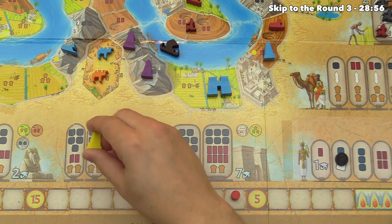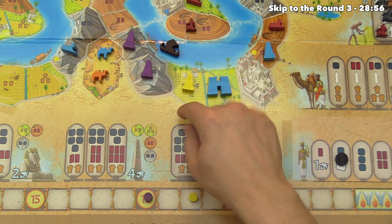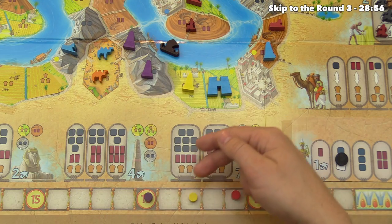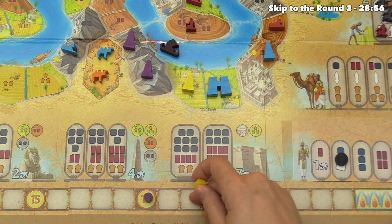Yellow builds their obelisk into a grain field section, scoring four points plus one for being in the same section as the barge. They were at eight, so now they're at thirteen.